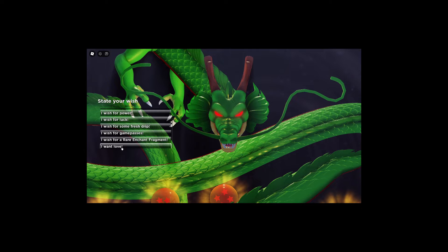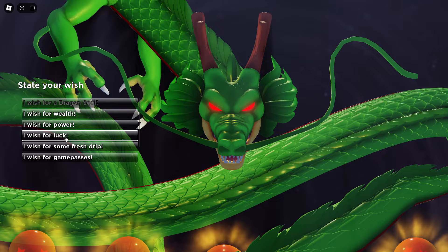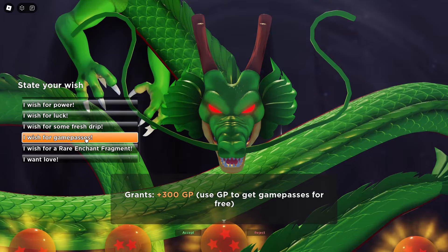What do I choose? I really feel like the best option is probably game passes. I already have drip, I don't really need luck — I make my own luck. I'm already powerful, already rich in-game. I have a couple of rare enchant fragments already on my items. And I still don't even know what they mean by love — are they gonna give you like a Roblox girlfriend? So we're gonna click game passes.